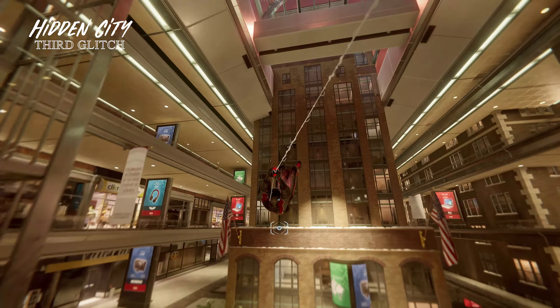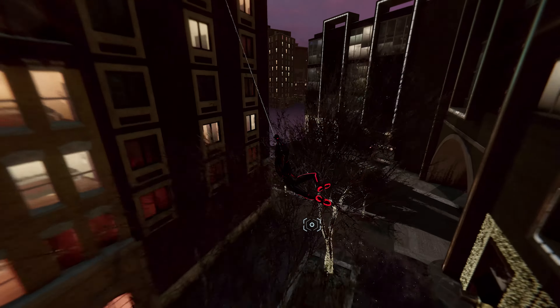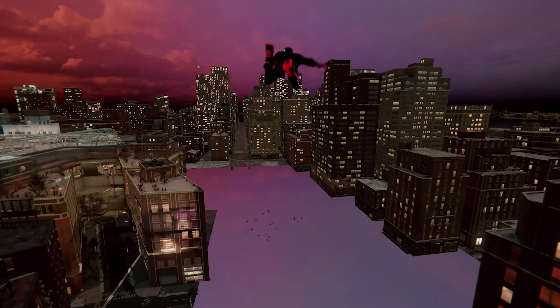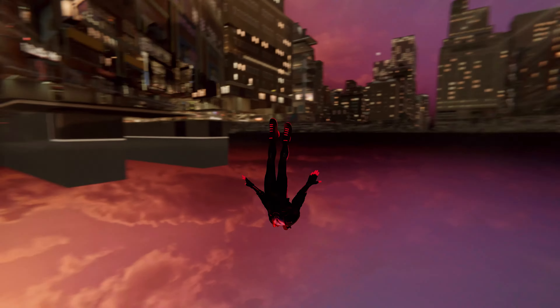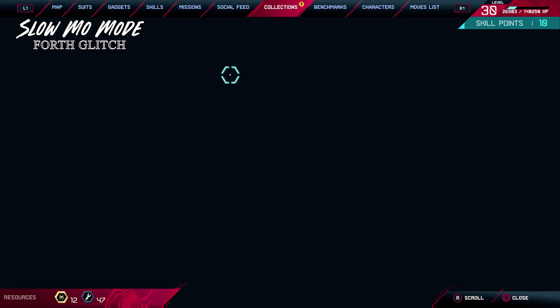Here's the third glitch: hidden city. When you are inside the mall, if you try to go out from the ceiling you'll see a different version of the city — textures are not entirely rendered, no VFX. That's what makes it cool; it's like you are in a different game. The map isn't available, but you can still have fun or even go under the ground.